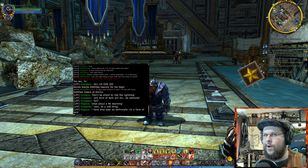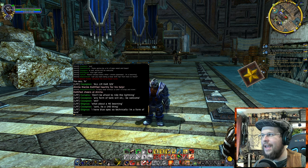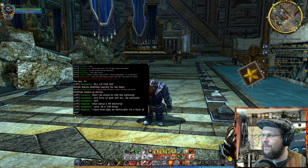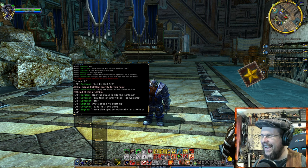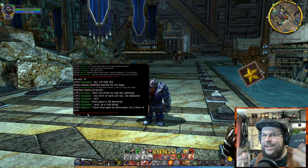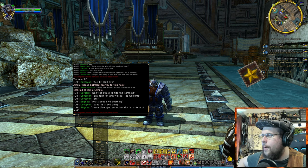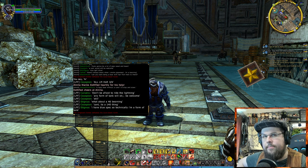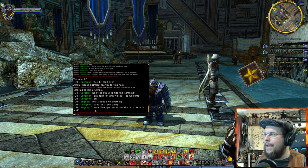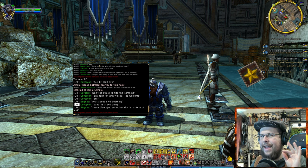Regional is similar to OOC — only people in the region you're in would see it. Trade is a world chat. You can say 'I want to trade this item' or 'I'm selling this item' and it lets people know. It puts a label before your message so people know it's trade. I'll show you in a minute how you can filter and change these things so you don't just have everything in your general chat all at once.